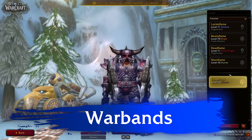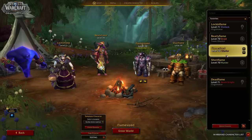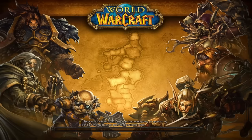The first thing you're going to see while logging into the game is the War Band, which is one of the features coming with War Within. It looks amazing seeing your characters all around the campfire and selecting your ideal one to log in with.